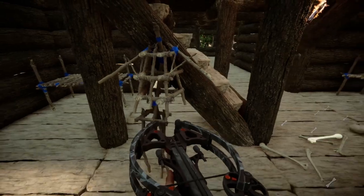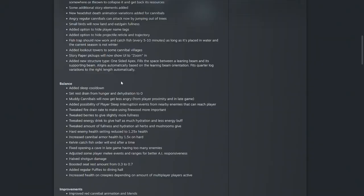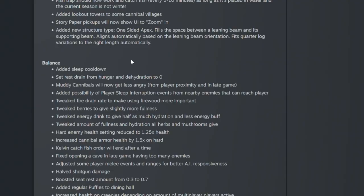The one-sided apex fills the space between a leaning beam and its supporting beam, aligns automatically based on leaning beam orientation, and fits quarter log variations to the right length automatically. There's a new sleep cooldown — no longer are you going to be able to just blitz through the days and nights. Rest drain from hunger and dehydration has been set to zero. Muddy cannibals will now get less angry from player proximity in late game. Added possibility of player sleep interruption events from nearby enemies. Tweaked fire drain rate to make using firewood more important. Tweaked berries to give slightly more fullness. Tweaked energy drinks to give half as much hydration and less energy buff.